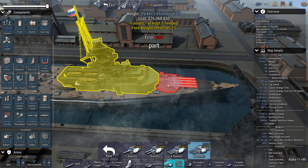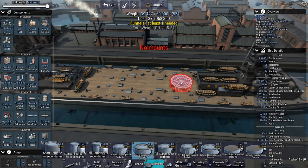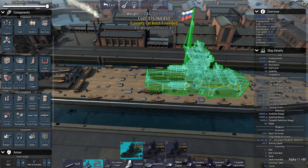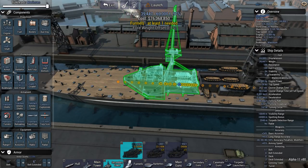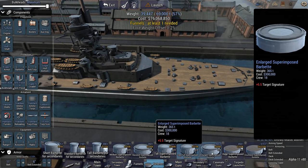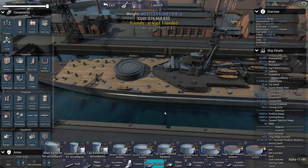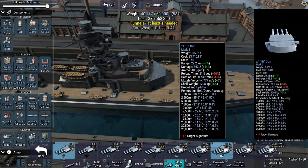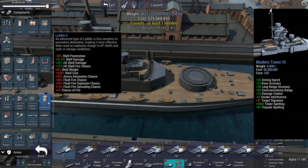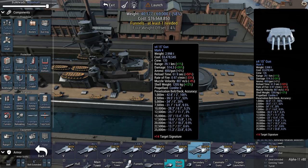A quad 16 doesn't want to fit. I was very much hoping to put barbettes on here and have super-firing turrets, but you cannot do that. So I guess we're going to have to go with a more traditional build to make sure everything fits. Let's go with an enlarged barbette. I'm afraid it's going to be a pretty dull ABXY build, but otherwise I might not have a ship capable enough of taking down the enemy.